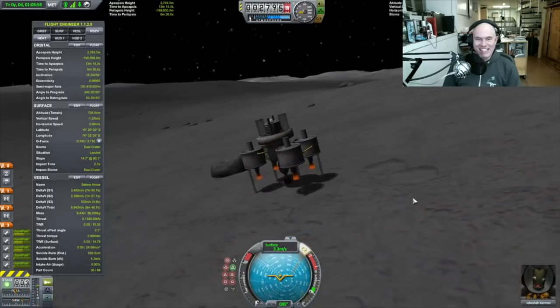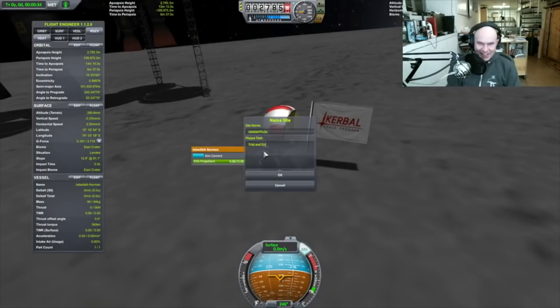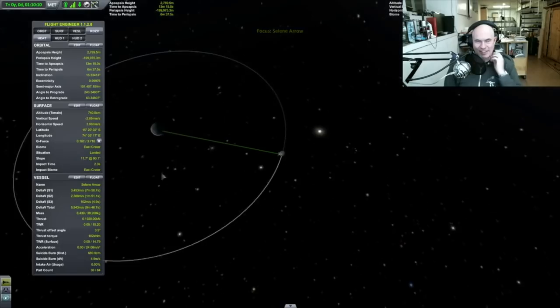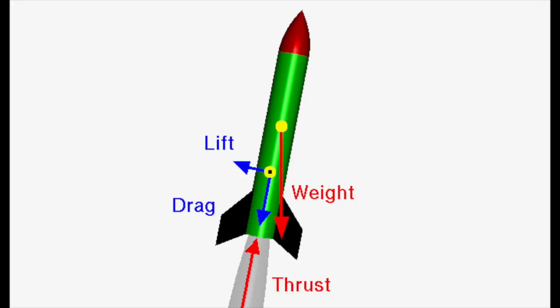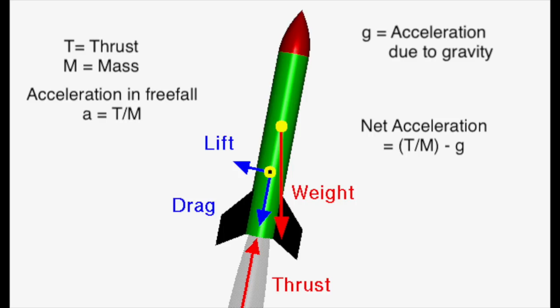I'm going to show you the math because I'm a sick individual that likes math. Say we have a rocket falling straight down towards the surface with a known thrust-to-mass ratio. Then we can figure out the acceleration in the absence of gravity. Since the rocket is falling under the force of gravity, we simply subtract the acceleration due to gravity and get the net acceleration due to braking. Taking that vessel speed and dividing it by the net acceleration gives you the time it takes to reach zero velocity.